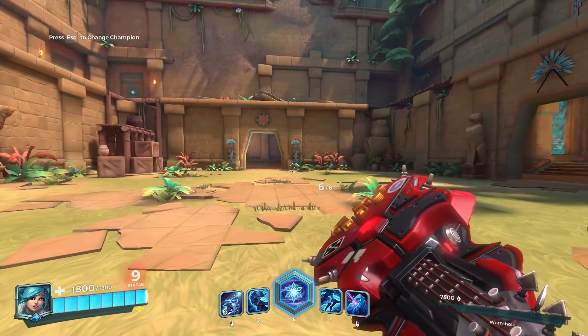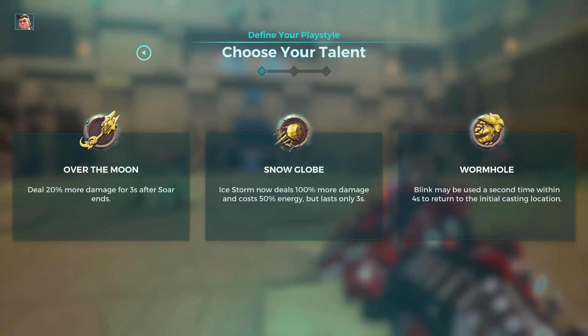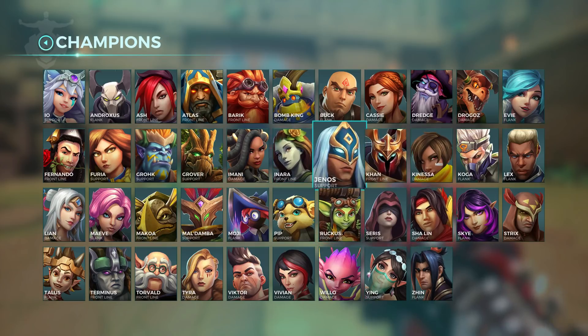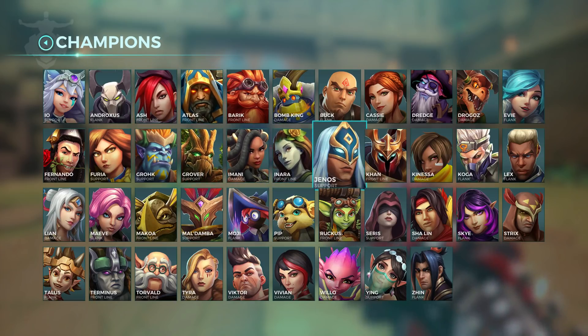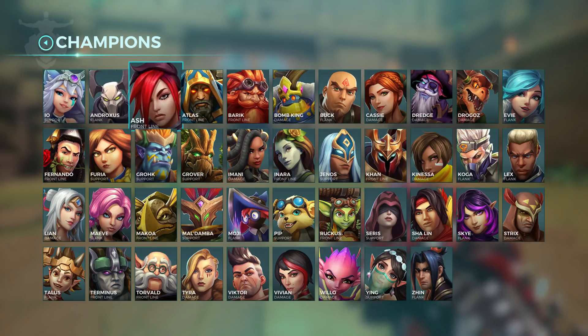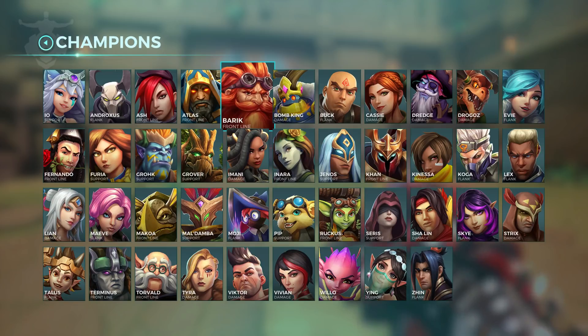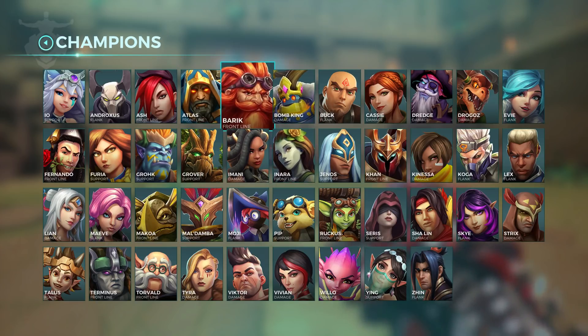Now, who to ult with Evie — who is the best target? Your ult slows and cripples, and the cripple is the most important part. The best targets are enemies who have some kind of escape ability. For example, you can ult IO, Ash, and from tanks, the best one to ult is Barik, because Barik has a dash and a shield when he dashes so he's hard to kill — but if you ult him he can't escape.